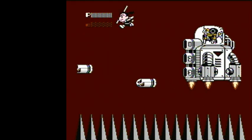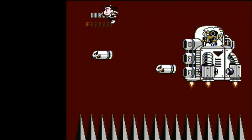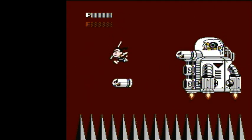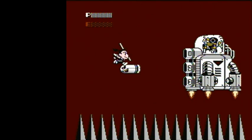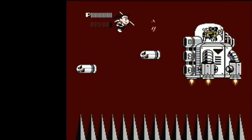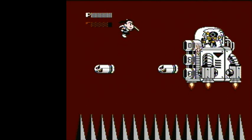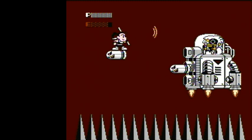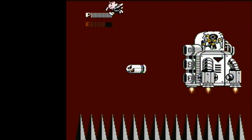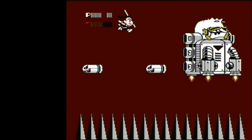If you fall down to the spikes, you can't pogo on those because they're just extremely tall. The only way you can get rid of this boss is using your projectile. If you do fall to the spikes, you can recover, but you have to hope that there's a low enough bullet bill which will shoot out of the number 3 slot for you to jump to before you lose a life or game over, depending on your life situation.